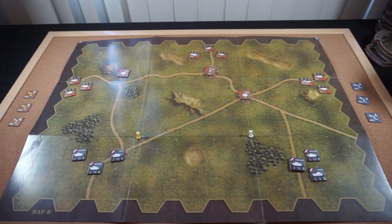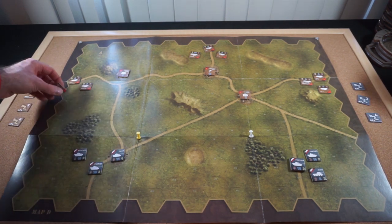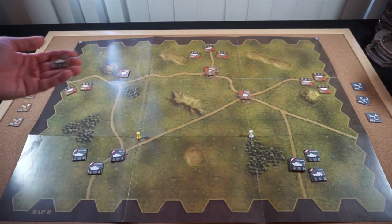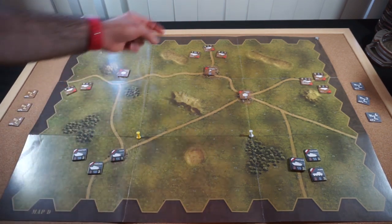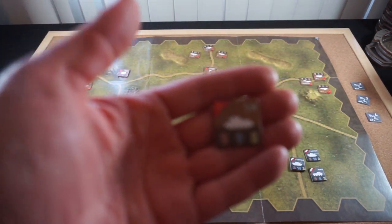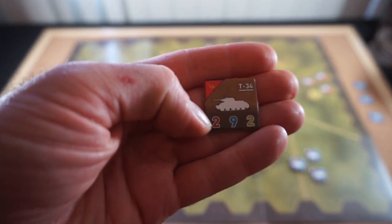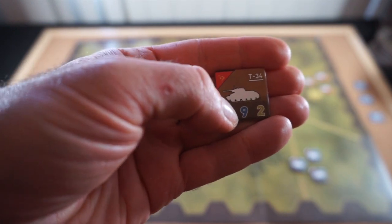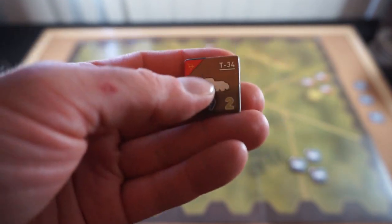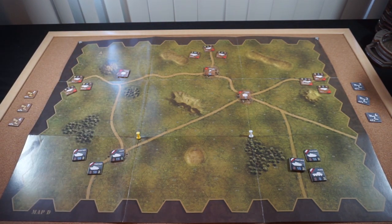Now let's take a look at our units. We went through the T-34-85 and we've got one of those. As far as the Soviet tanks go, we've got several T-34s — we've got six of them. Three of them are underlined with the HQ marker, so I'll explain what that means after I go through the actual tank. The T-34 has a range of two, nine to destroy it, and two move.